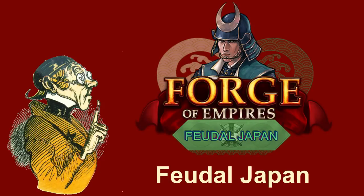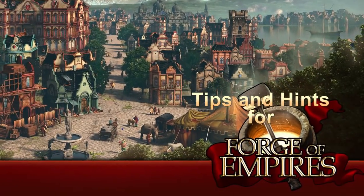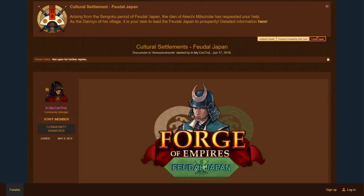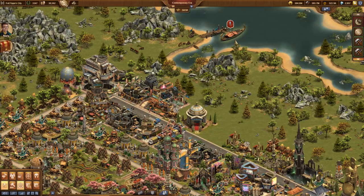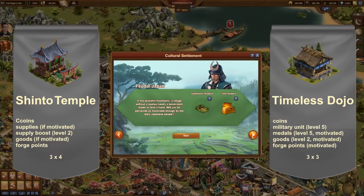Feudal Japan, Part 1 of 2 in Forge of Empires. The second cultural settlement has arrived to the beta server: Feudal Japan. Click on that Viking boat in the lake near your city and you see the dialogue to start a new settlement. Now you can decide between Vikings and Feudal Japan.